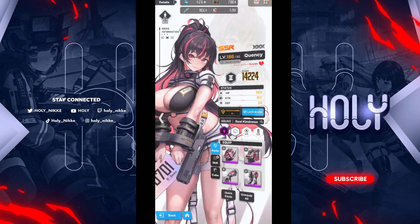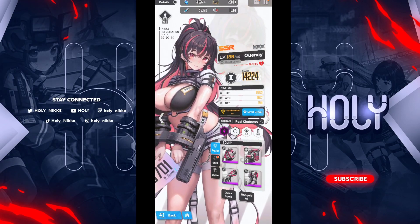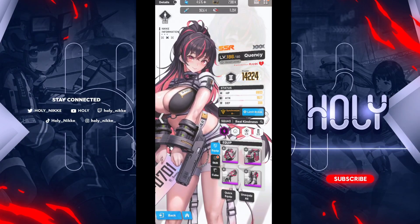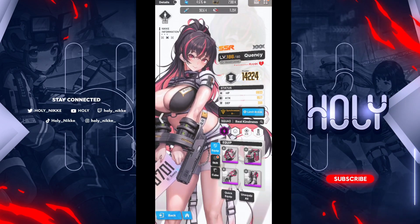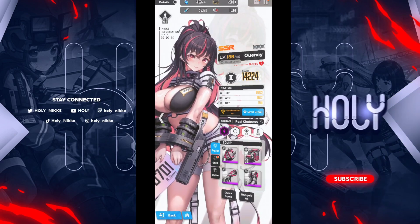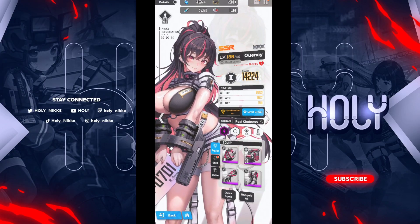My next character I'm going to work on is going to be Guilty, so I'm definitely going to make a video on that — it's going to take me longer because I'm not going to rush her like I did Quincy. We're going to have to wait and see until the new maid characters come out. I know there's going to be some coming out, and I'm sure her and Quincy are going to work really well. I'll also be making a video of me obtaining Coco and Soda and making a team with Quincy and them, so keep an eye out for that.